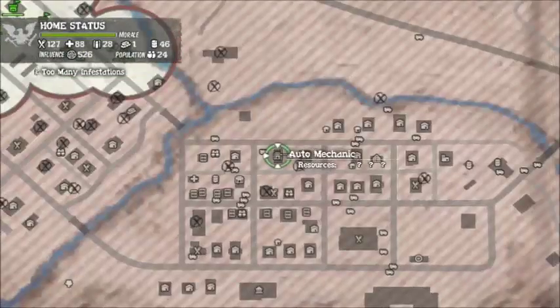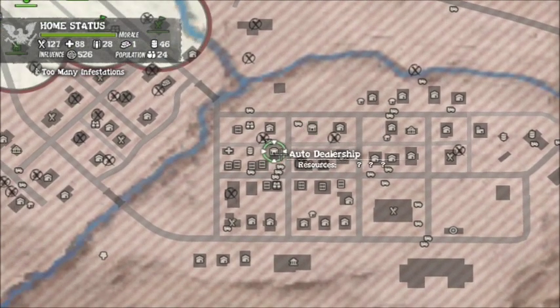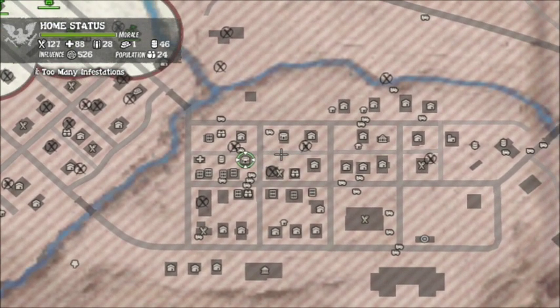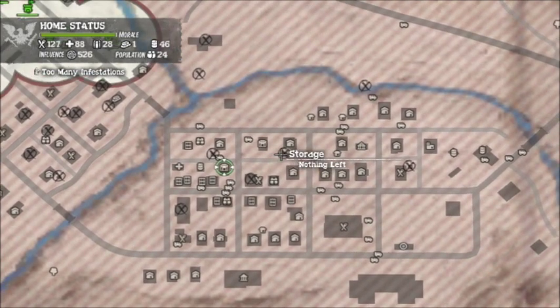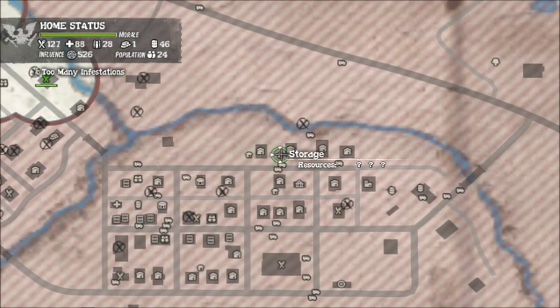The best places would probably be the auto mechanics in the second town, and the auto dealerships — those are really good. But if you want to know the absolute best place to find these, I truly think it's the storage sheds that you'll find outside all these houses.